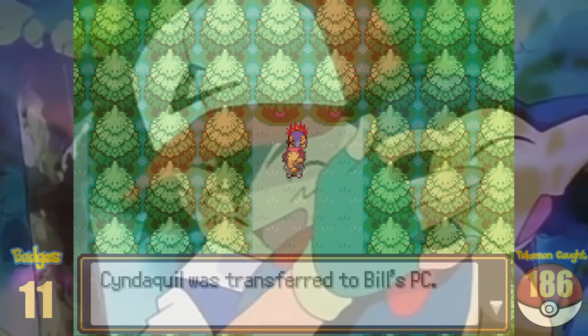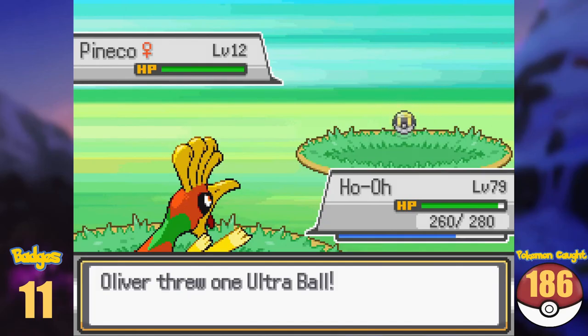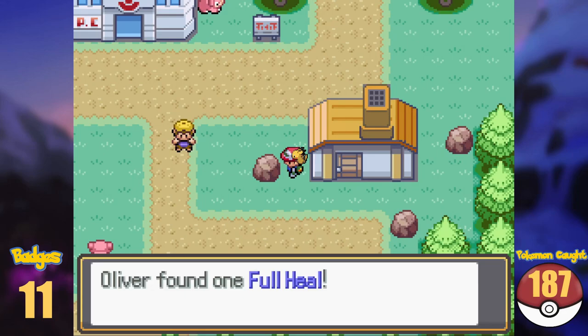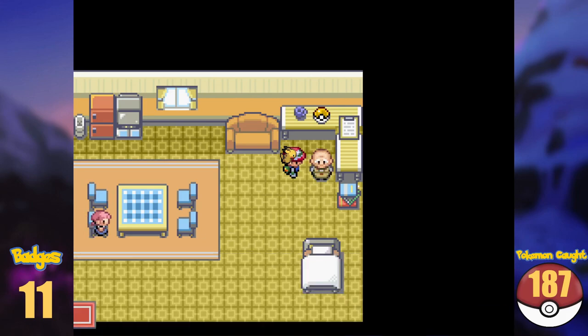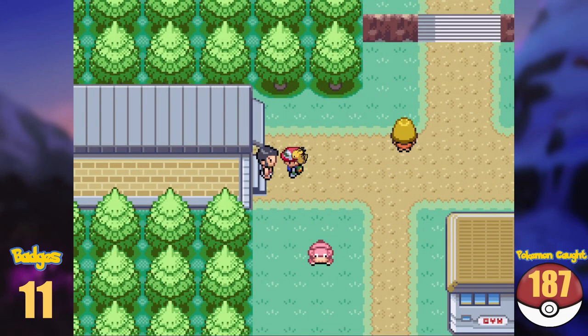So only Totodile is missing for now. Searching the high grass area, Pineco also joined the Dex total. Now we reached Azalea Town and do what we were originally tasked to do in Johto. But delivering the GS Ball is unfortunately as fruitless and boring as it is in the anime. After delivering it, I tried to get into Ilex Forest, but this is our next dead end for now.